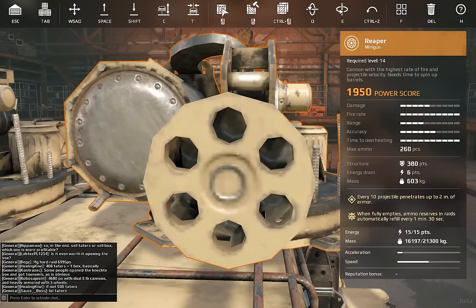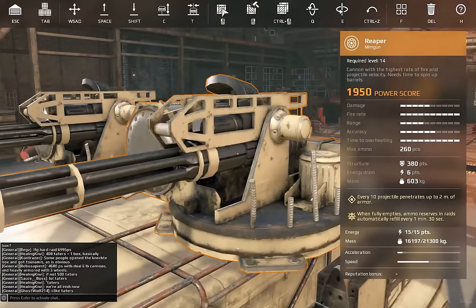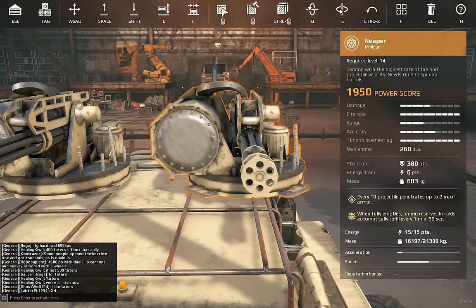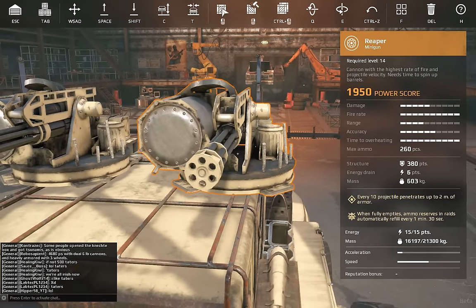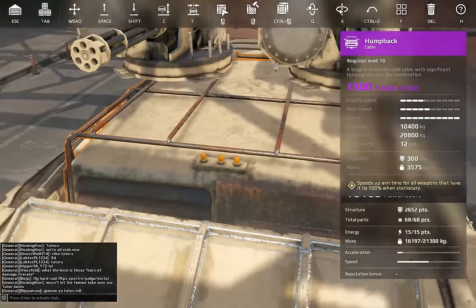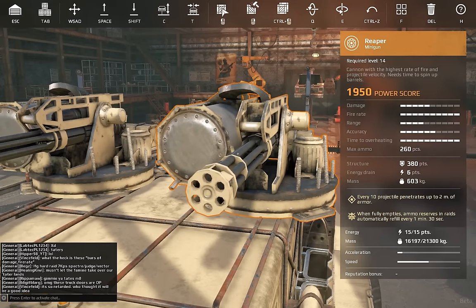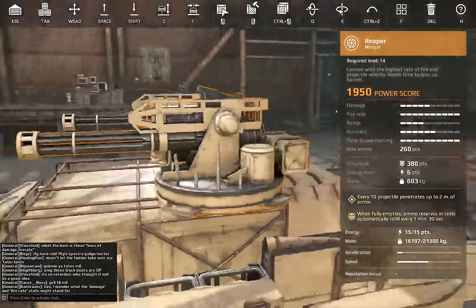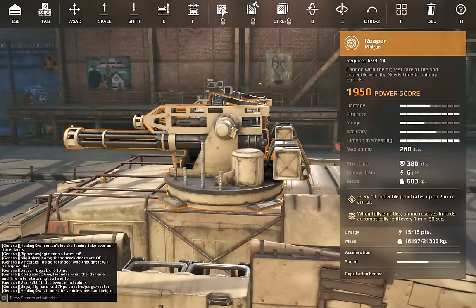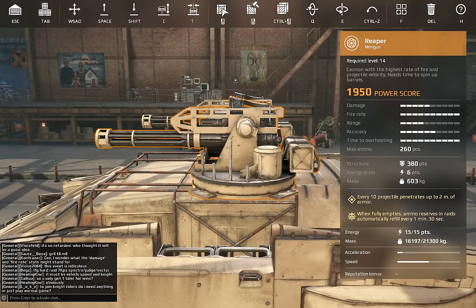It fires autocannon projectiles — not machine gun projectiles, but those broader big autocannon projectiles. It has a very high rate of fire but needs time to spin up the barrel. Its power score is 1950, which is standard for six-energy-drain legendaries. It has a DPS of around 150 on the cabin — just sheer DPS — and a very high rate of fire, although its range and accuracy are rather limited. It takes quite a while to overheat. It is a heat-based weapon but also consumes ammo, with a standard ammo pool of 260 pieces, 308 points of structure, six energy drain, and 603 kilograms of mass.